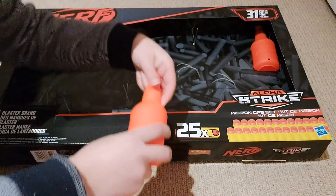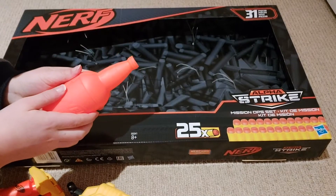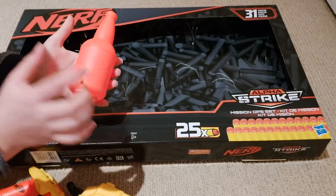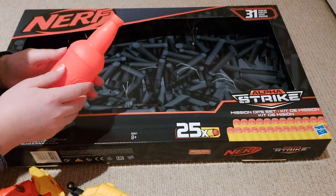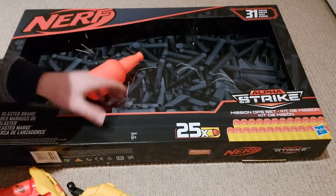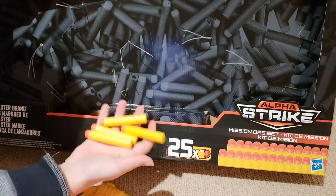There are also these two half-can or bottle-like pieces that you can put together, making a target. When you shoot it, it explodes into two halves — it's pretty cool. More on that later, but spoiler: it doesn't really work. And in this compartment over here there are 25 yellow darts.